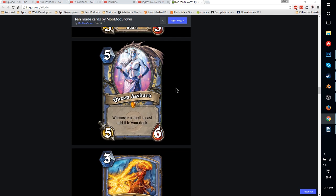Queen Azshara — 5-mana 5-6 Mage card. Whenever a spell is cast, add it to your deck. In terms of fatigue games, this is pretty much insane. A 5-6 is already really strong — almost borderline good enough to play just for the stats, similar to the Pit Fighter which is a 5-mana 5-6 that does nothing else. And it has a pretty strong effect that's going to get you a couple cards in your deck almost certainly. The only downside I could think of is that any spell cast — including your opponent's — gets added to your deck, so you could get punished if it's a card you really don't want to see.